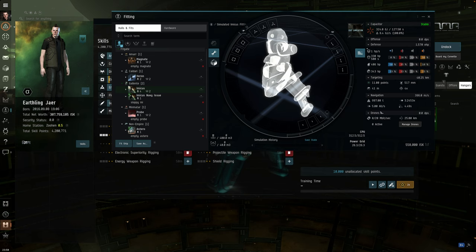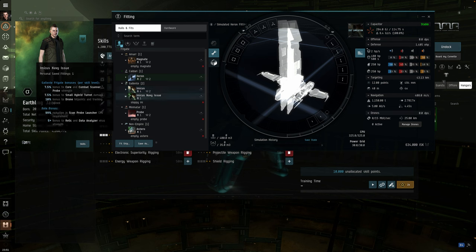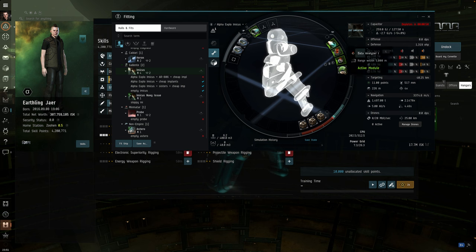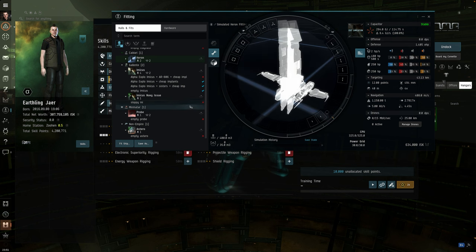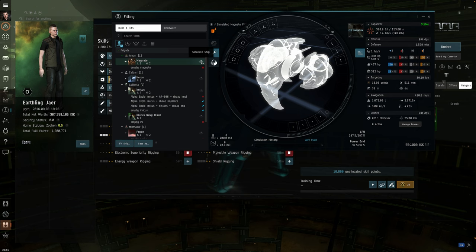Alphas can't use ECM drones, which are the one thing that could theoretically get someone to unlock you. And ECM drones are hard to use in any situation. All you can use is combat drones, and they're not useful, so don't even worry about drones. What does matter is the slot layout. The Heron is popular because it goes five and two mid/low slots. Three of those mid slots get taken up with analyzers, so those extra slots for cargo scanners and arrays are really useful. That's why the Heron is considered the strongest exploration frigate.